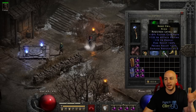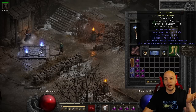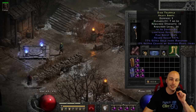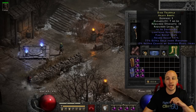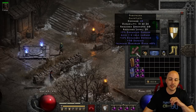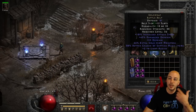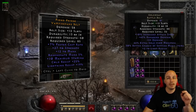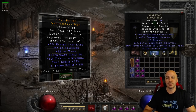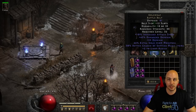Any FCR rings to reach any break point you can get are going to be good. For boots, these are tri-res, but with Energy Shield, lightning, fire, and cold resistance isn't that important — poison res is actually pretty important on an Energy Shield build. I have Frostburns here, but Magefists, Trang's gloves, or rare gloves with poison res work well. On the belt, I have Goldwrap — fine for magic find, but a very good budget option is crafting any caster belt to reach the next FCR break point. Faster teleporting and faster casting is mega important until you can get Arachnid Mesh.